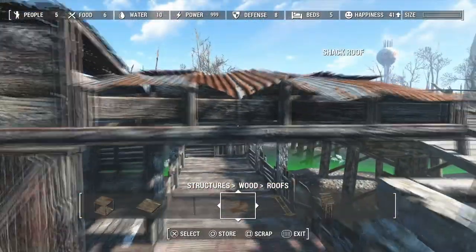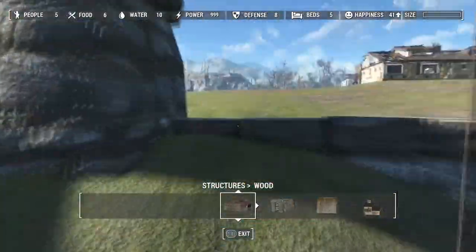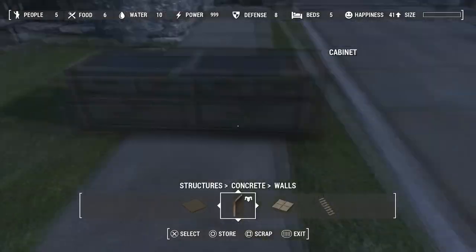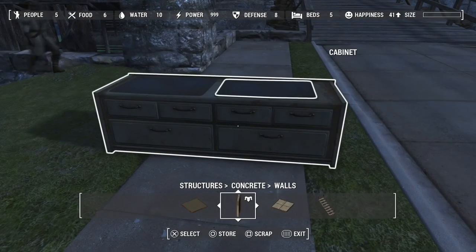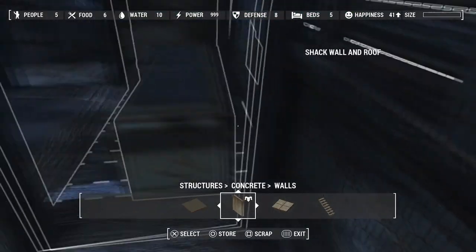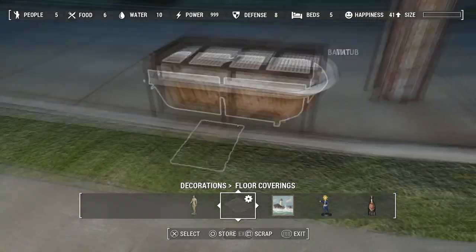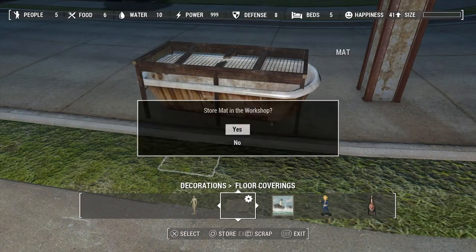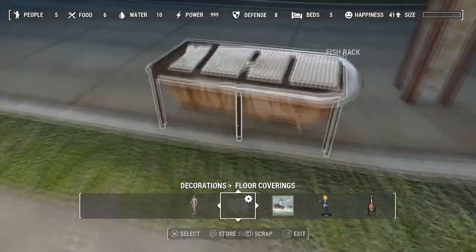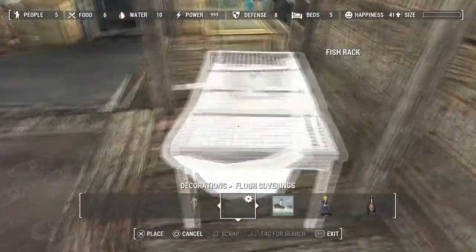I just didn't like the thought of someone tall coming in and smashing their face on the low roof, so I decided against it. Over here, all I've done is glitched two rugs onto a cabinet and it looks like a workbench — a kind of workstation. And here, all I've done is glitched one of the fish tables into a bathtub. I tried using a rug but it kept jumping up, so I used the bathtub instead and it fit in perfectly.